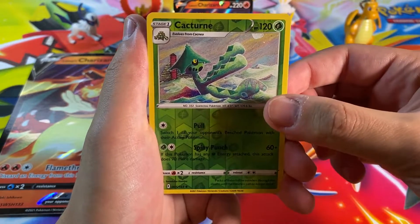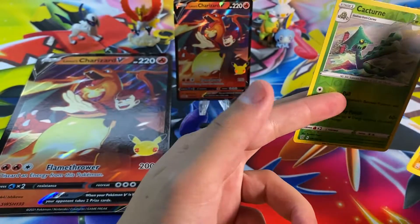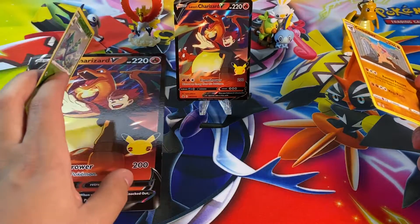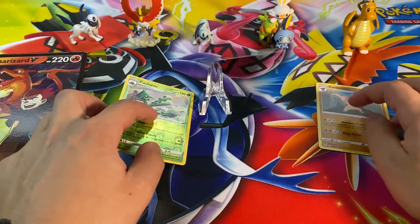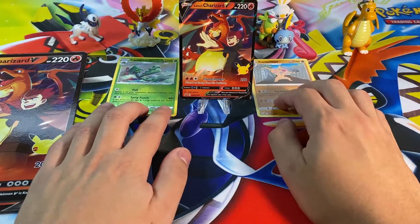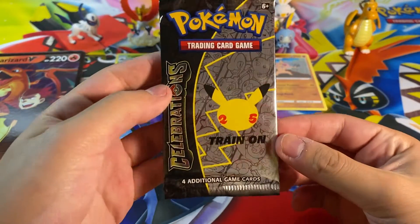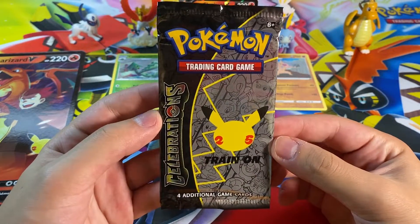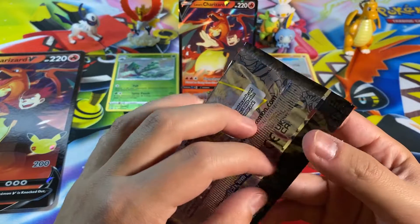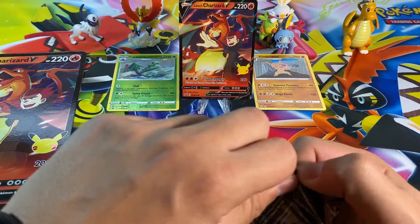What did I say y'all? Lance's Charizard is going to have to go off to the side. We got rid of our dud pack — that's okay, we didn't need a good pull from that pack, although I would have liked it. But now we've got our first Celebrations pack. Let's see if we can pull something amazing, something new.